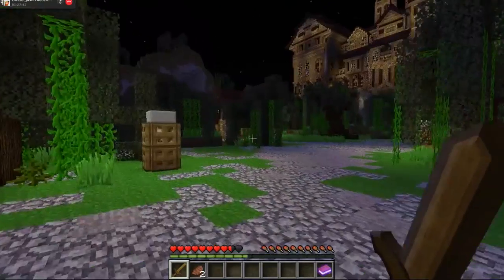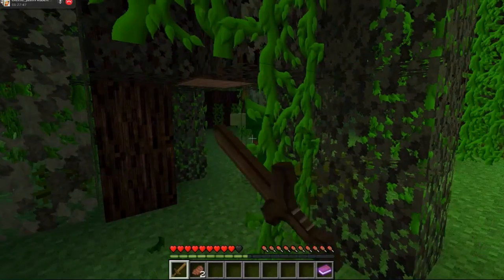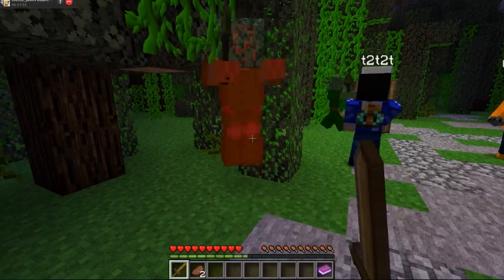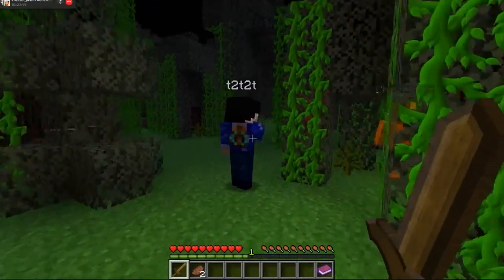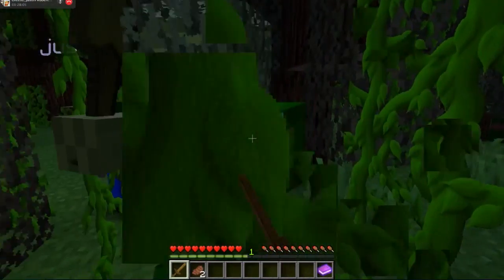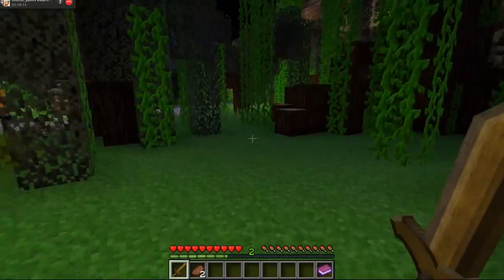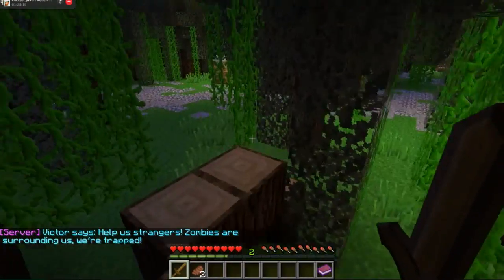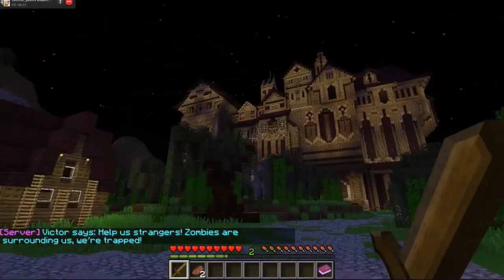What the hell are you, zombie? Here he is, here he is. Got him. Let's get out of this forest. Victor says: help us, strangers — zombies surrounding us, but trapped. Little house. Well, that's a big mansion.